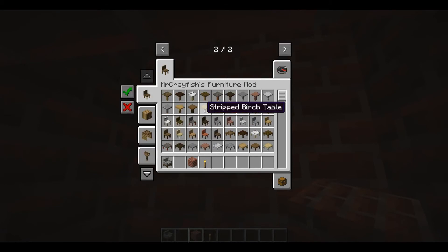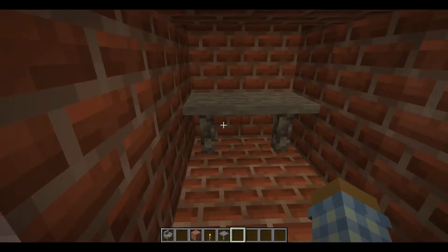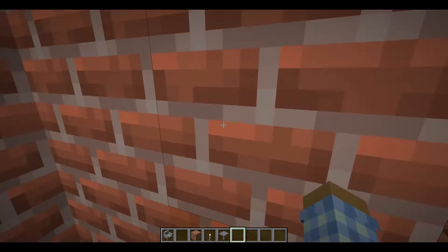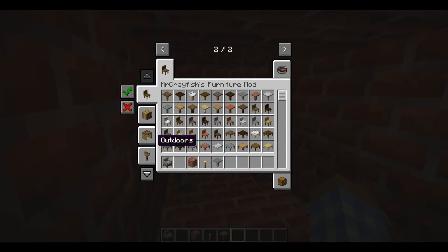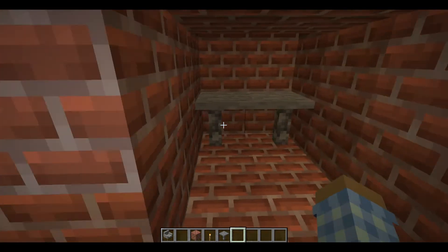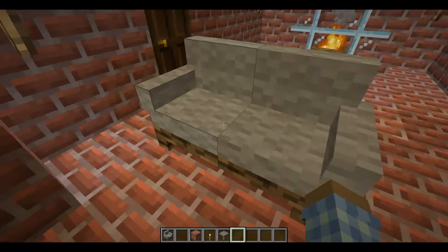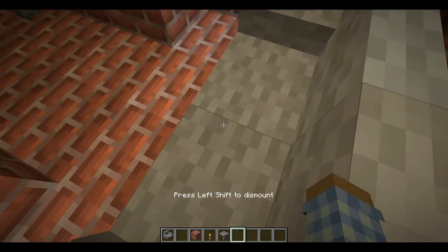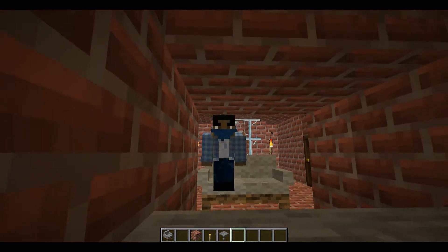We're gonna go here and get a nice stone table — it's kind of nice, not gonna lie. We can put TVs there and stuff. There used to be a computer in this mod but they took it out, and they don't even have a TV. I might install a TV mod — there's also a game console mod, I just don't know how to get those. We can actually sit on the couches or chairs if you just right-click on them.